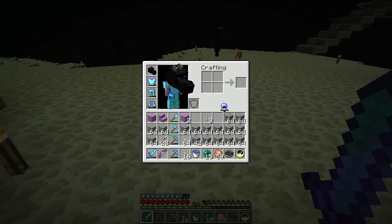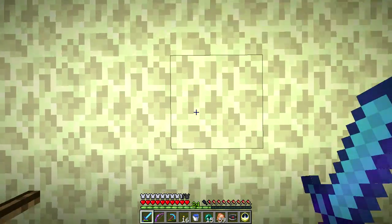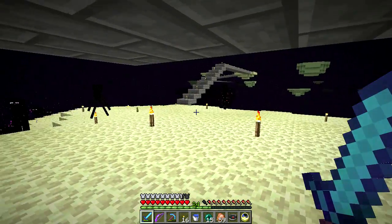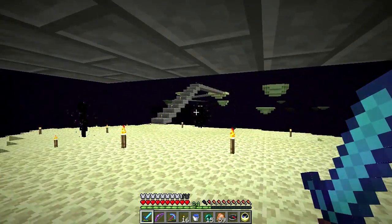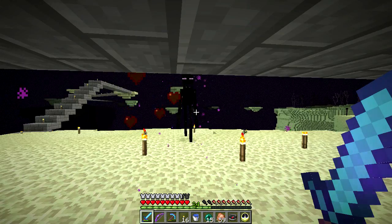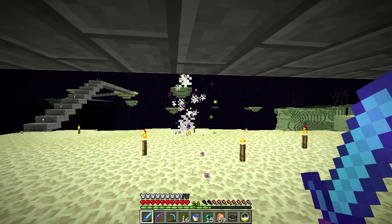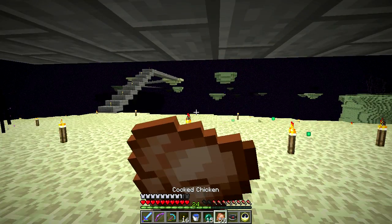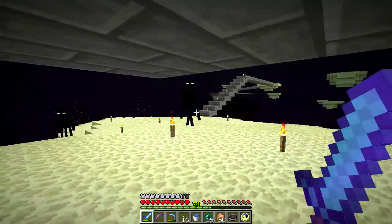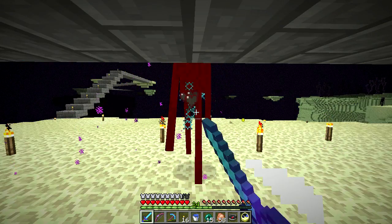Does the dragon head work like the pumpkin head? I'm now wearing it — let's get in my safe spot here. If I look at these endermen, will they still freak out? Yes, they will. Too bad. It would be kind of nice if the dragon head worked like the pumpkin in that it prevented the endermen from getting aggro on you — especially since while wearing it, you don't get the visual field degradation that you do with the pumpkin.